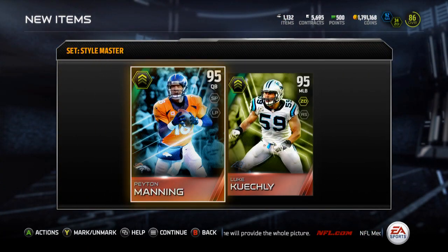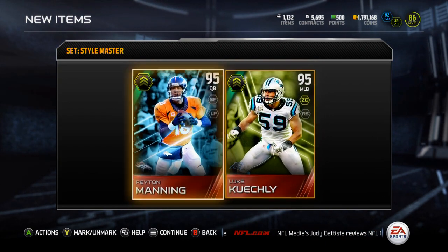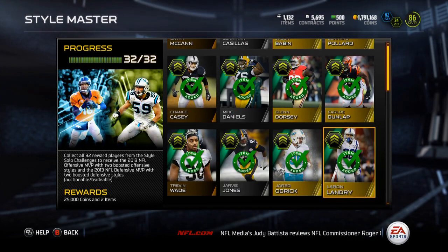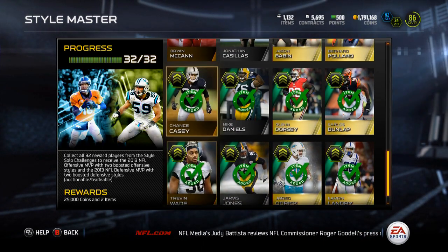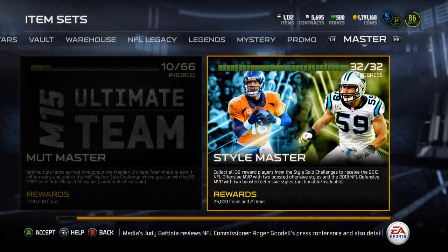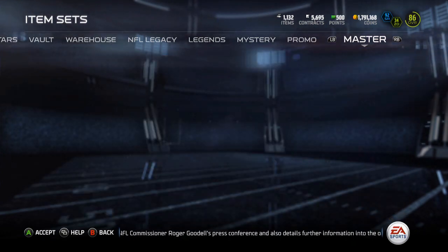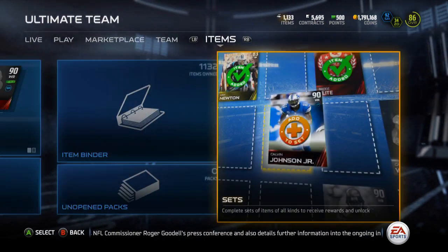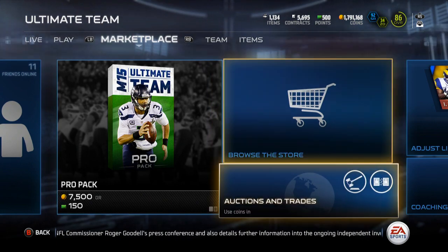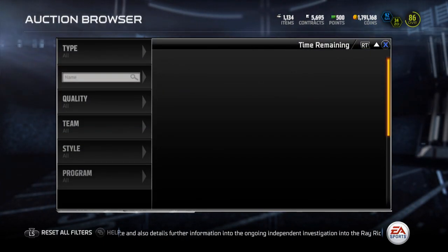There are my cards — Peyton Manning and Luke Keekly. I'm gonna be selling both of them. I don't really have a use for either on my team right now. I might grab the 90 overall Manning to use since the price will go up later, but the 25k coins is nice even though I probably spent more to get them. Let's take a quick look at their prices.